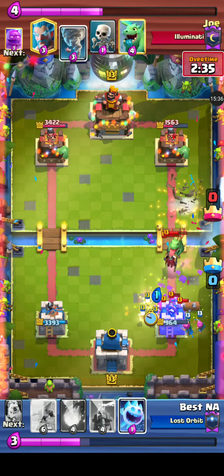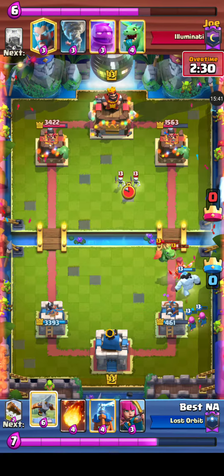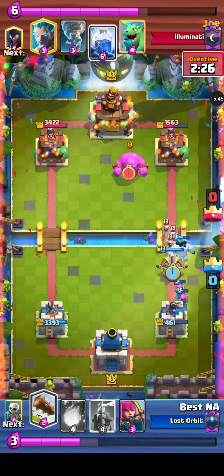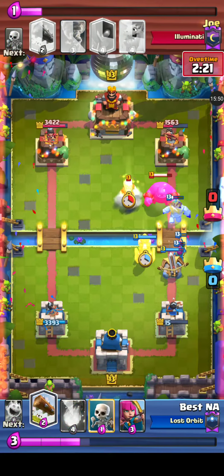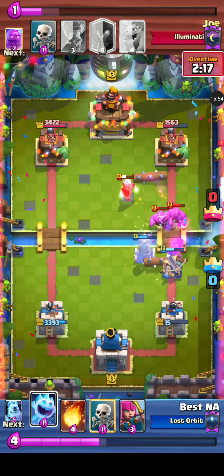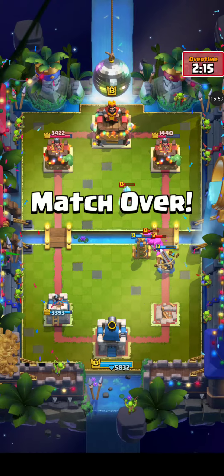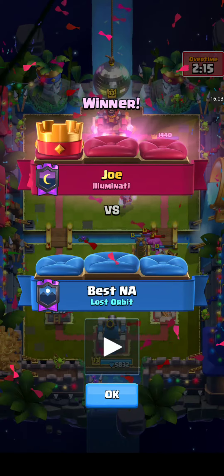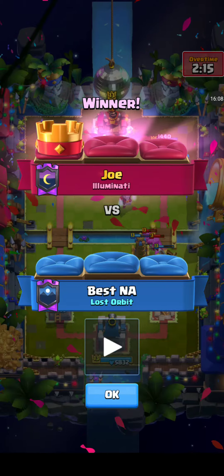The Thunder does a lot of damage to that tower, bringing it to about a thousand. Joe is in an advantageous position — 500 less HP on that tower. It is well below a thousand, sitting at 461. The top right tower for Joe sitting at 1,500. Oh my goodness — 15 damage left on that tower! The Log will take it! That, my friends, is a GG.